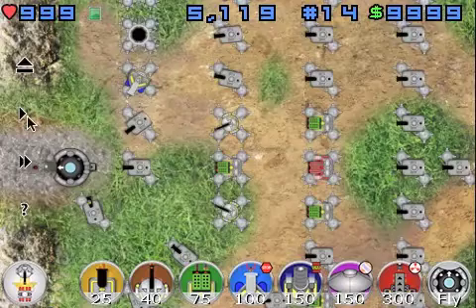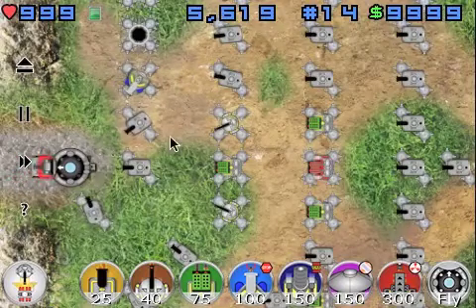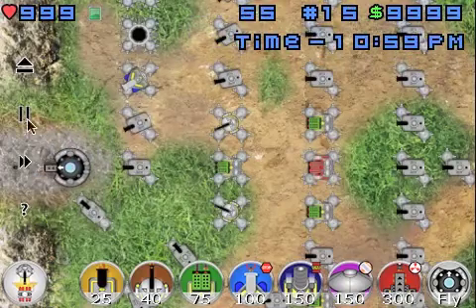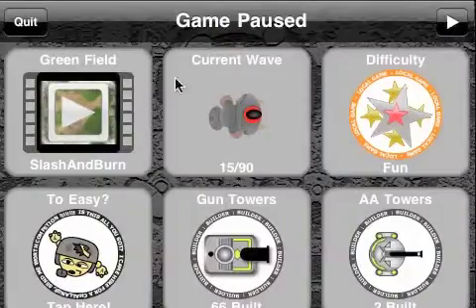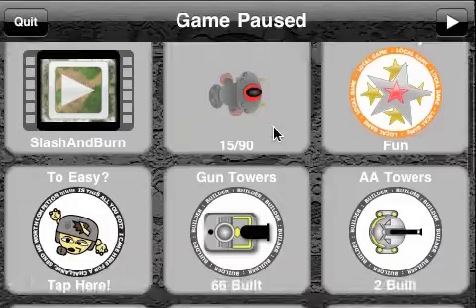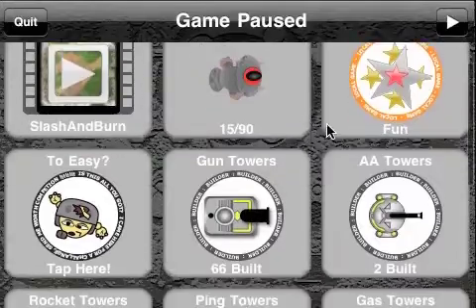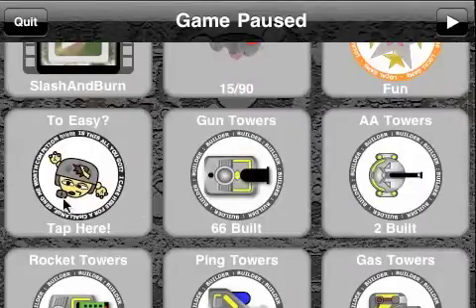Now let's go on to a few more of the weirder things you can do in the game to make it a little more interesting, if you think the challenge isn't there. Let me hit the menu button. If you notice here, it tells me which wave I'm in. I'm currently in the fun mode, which basically means nothing is saved at the moment.